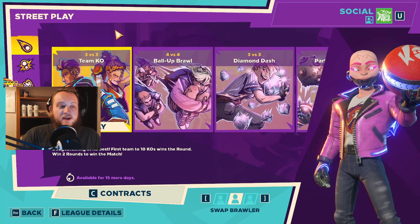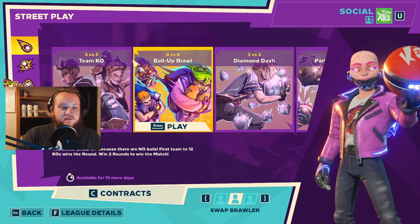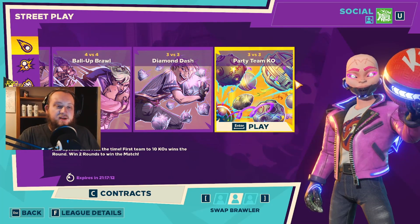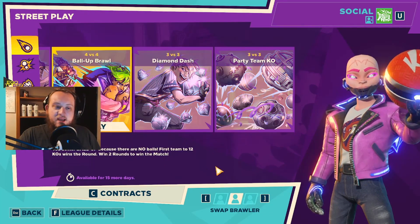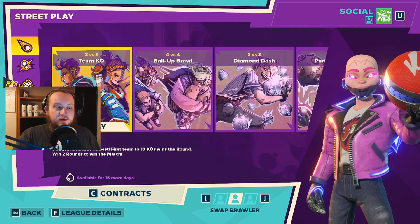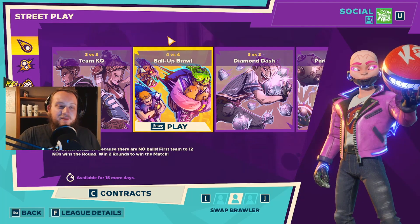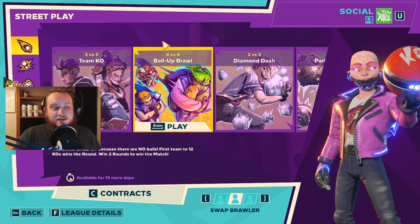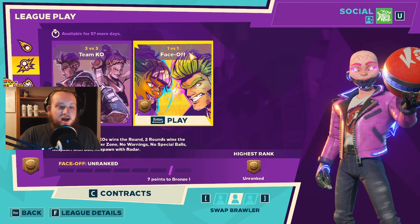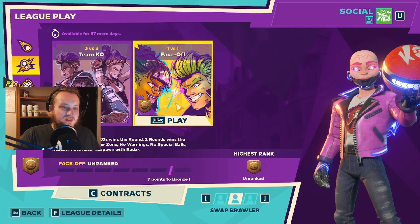In street play, the casual playlist, you have 3v3, 4v4s, Diamond Dash, and Party Team KO. There's a lot of goodies within all of these and a lot of good times. We have some party game-esque or different objective-based games, and then your base level 3v3 with dodgeballs and 4v4 without dodgeballs — the people are the dodgeballs and we'll get into that. Over in ranked or league play, you have 3v3s and 1v1s.